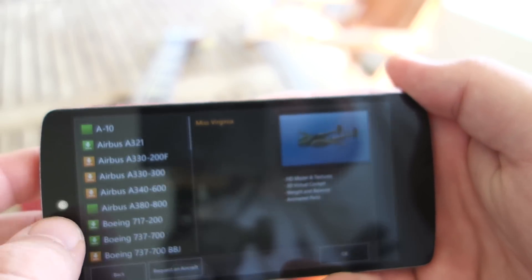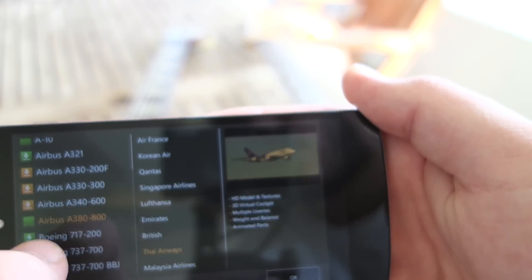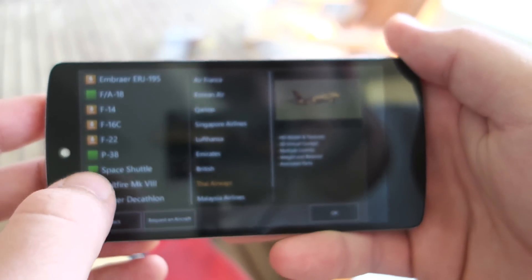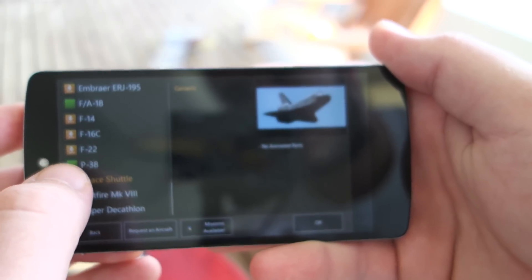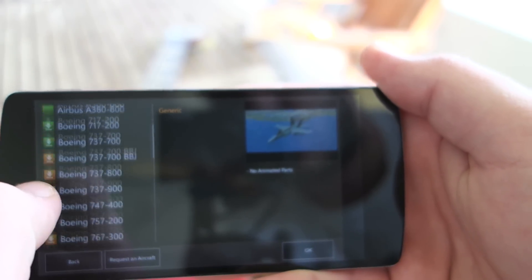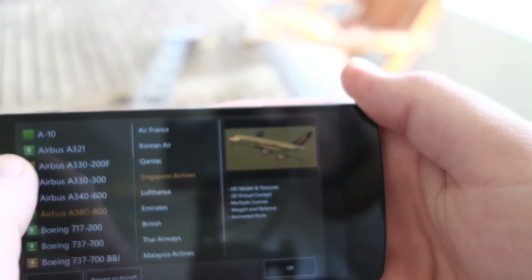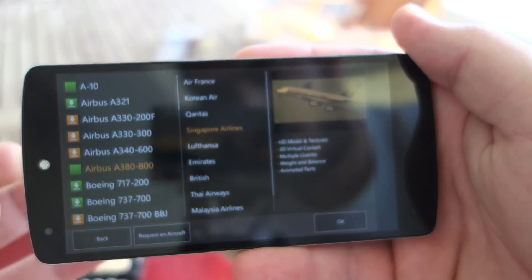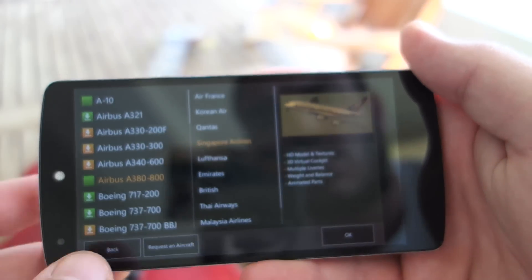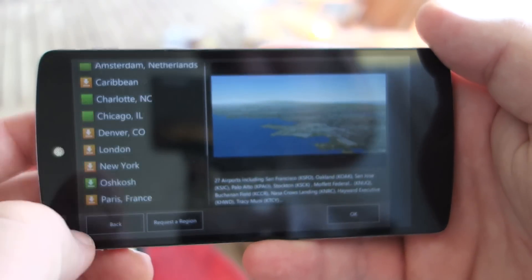Obviously it has planes. The green ones are available, and the yellow or orange ones you have to buy. It has anything from an Airbus A380 all the way to an F/A-18, a P-38, a Space Shuttle, even a Spitfire. So you won't have a shortage of planes from the get-go.